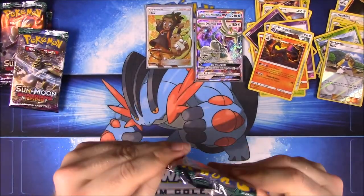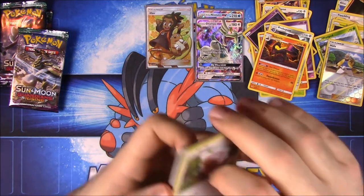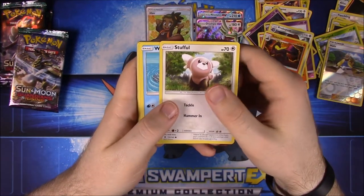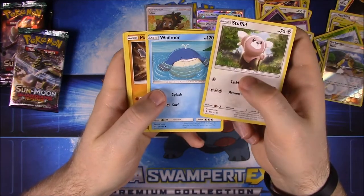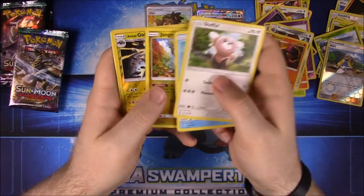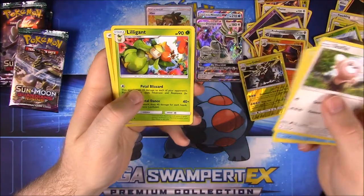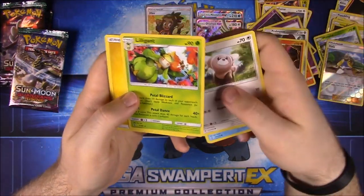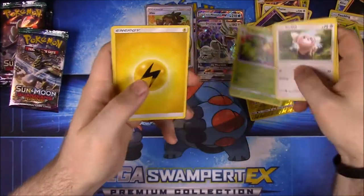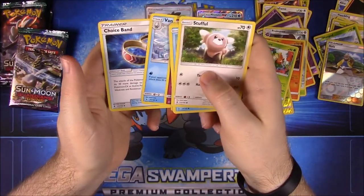Next pack — I want to get more GXs. We have Stufful, Wailmer, Machop, Wimpod, Jangmo-o — that's a small form, I know that one for sure. We got an Alolan Golem as the Reverse Holo Rare — then of course a Reverse Holo Rare. Then we have Lilligant, which I think we had in the last set, Electric Energy, Wimpod, Vanillish, and Choice Band.